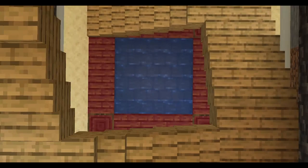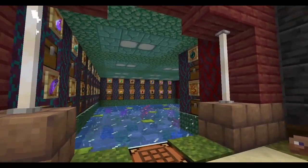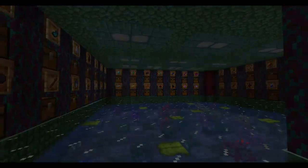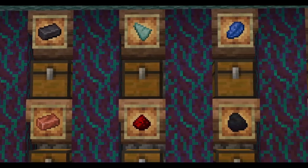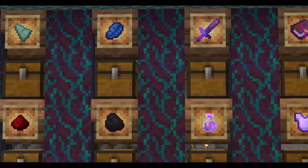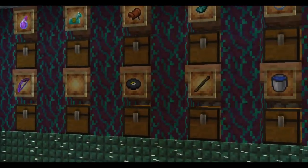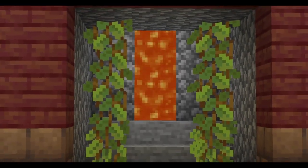Starting off with my item room, which is a room full of items. This wall showcases my most valuable items like diamonds and netherite. This wall showcases crops from my farm. And this wall showcases items that I don't care too much about, and this is my trash can, which is sometimes really useful.